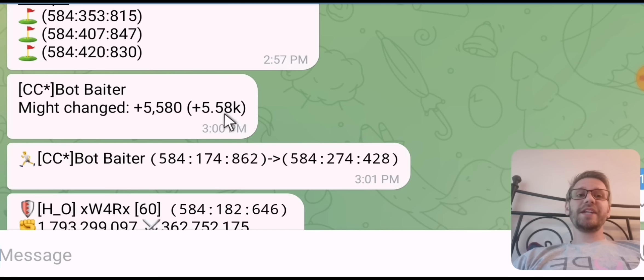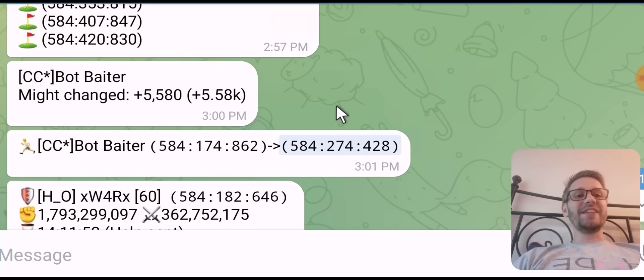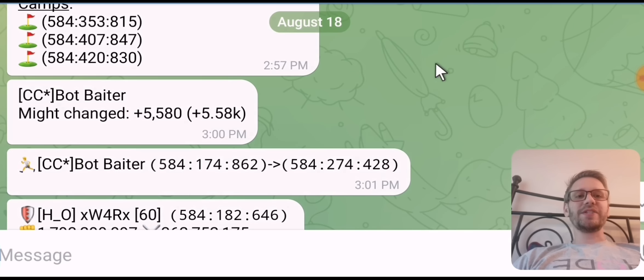Back on the bot — the only things it picked up from all that activity were the healing (might went up 5.5k from healing that tier 4 troop) and a location change, from coordinates 174,862 to 274,428. Doing admin quests and VIP quests — none of that was picked up. The bot will also pick up guild helps, but I'm not in a guild in this kingdom so I can't test that. Next we'll do a shield break test and the wonder-port trick.